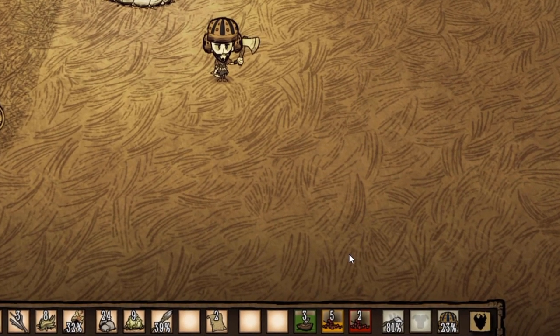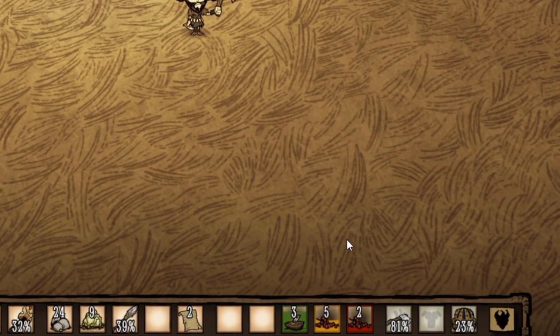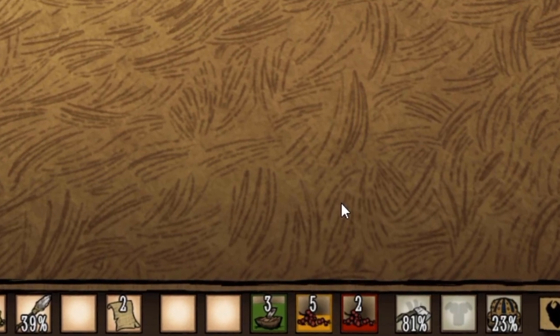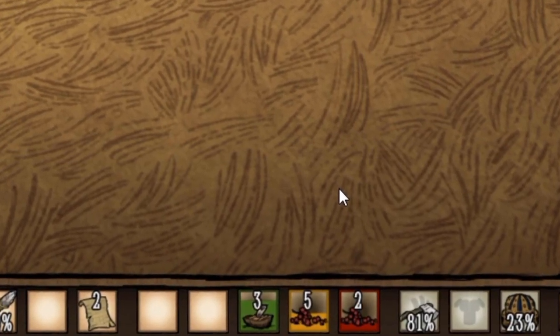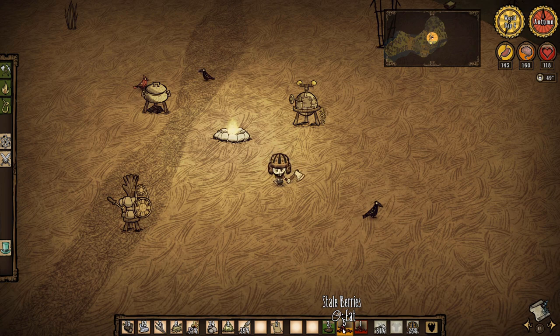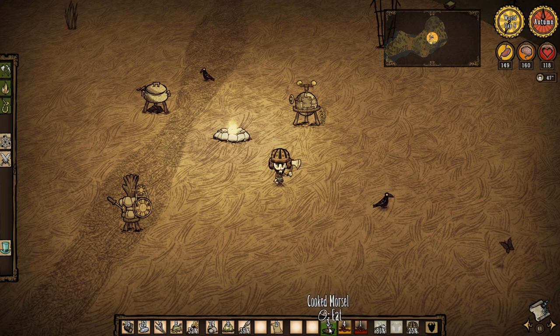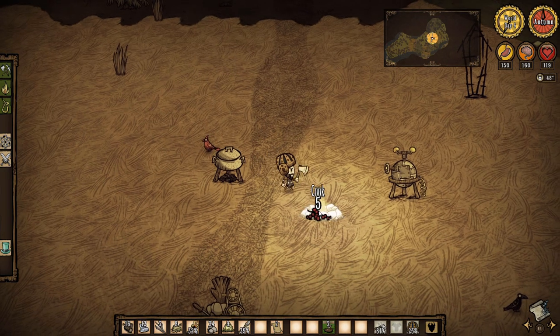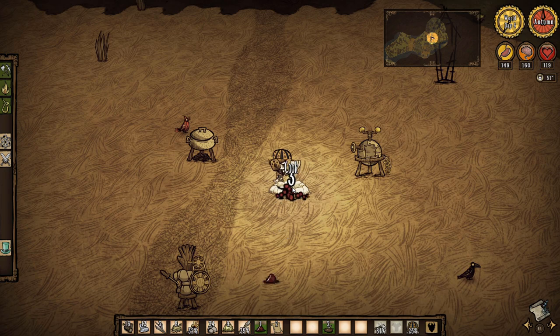Something you may notice at this point is food in your inventory going from green to yellowish and maybe even red in color. This just symbolizes how much the food is spoiling, and the background color bar will decrease over time as it spoils. Stale food does not give as many stats in hunger, sanity, and health. If the food is uncooked, you are able to place down a fireplace, cook it, and get some of the longevity of your food back before it goes bad again.